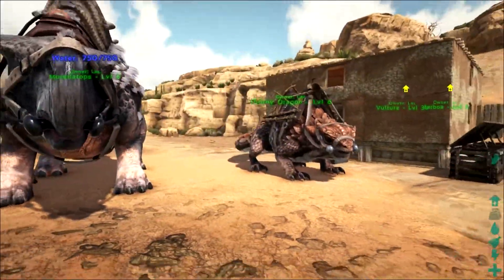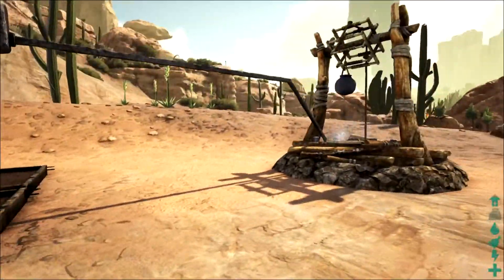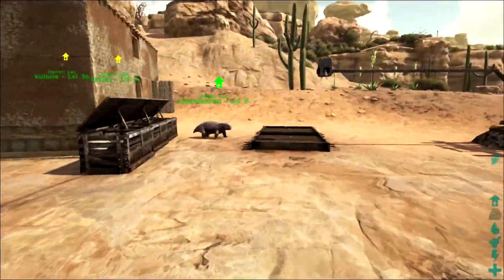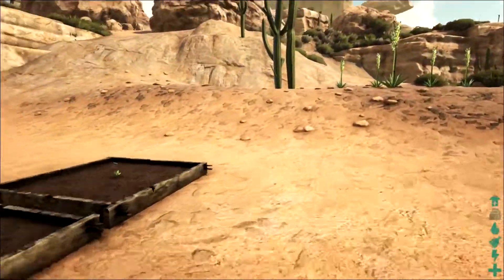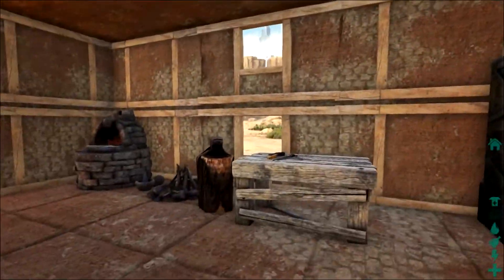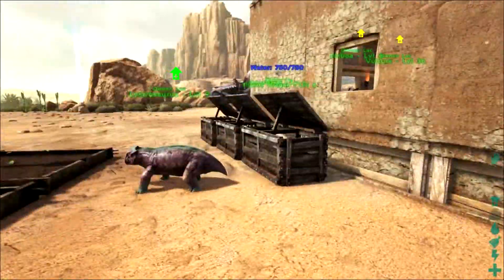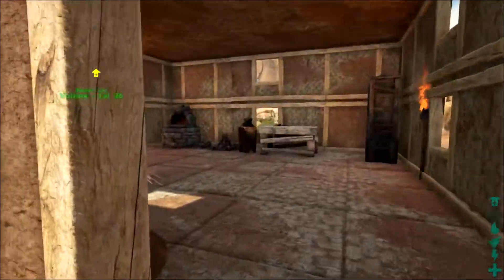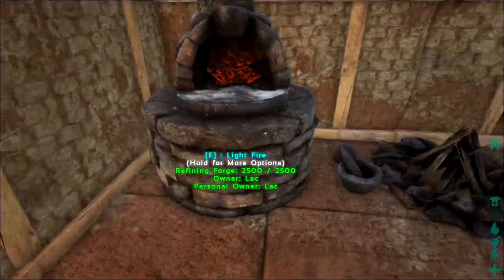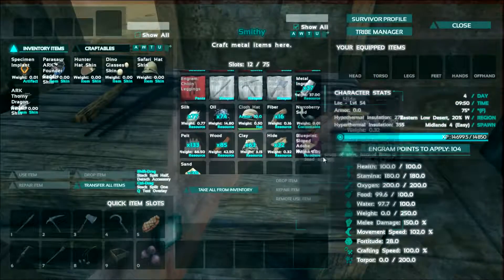So I got two guys now on the outside, and I got the jerboa and the vulture. I had a wolf — I tamed a wolf. Because while I was dying to wolves I realized, hey, you can ride wolves without a saddle. So I'm like, I ought to go ahead and grab a wolf, and then I can just ride the wolf around. So that's what I did. And that wyvern — yeah, that was spectacular.